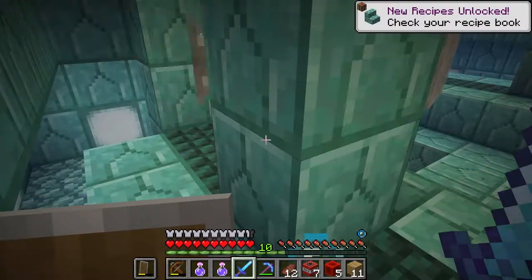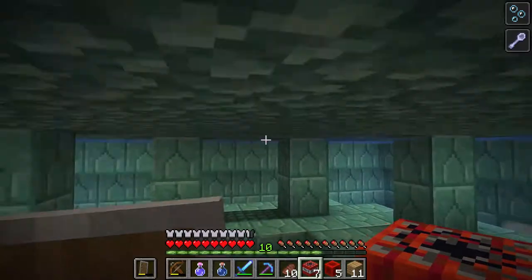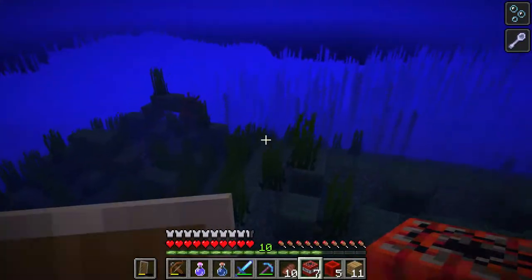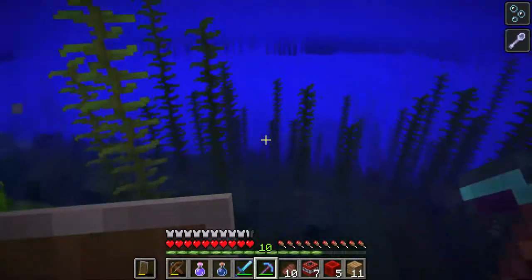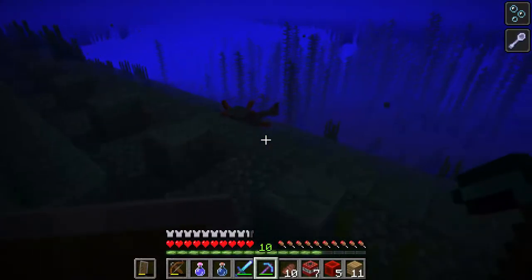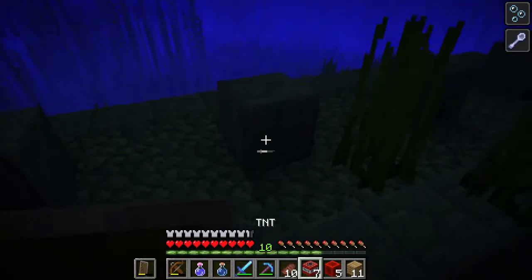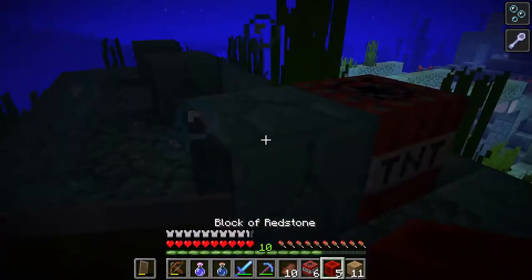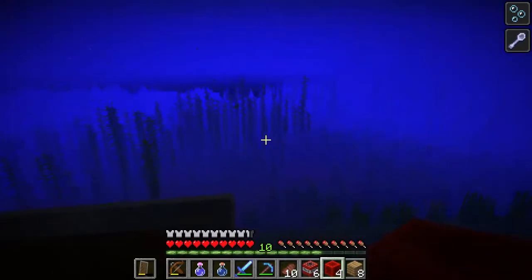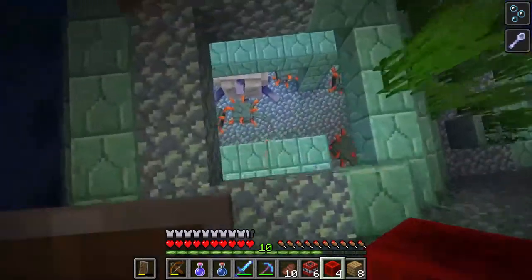I took out the first elder guardian and it was pretty fast. Now let me show you how you can actually remove these blocks and get to the next elder guardian. There are three elder guardians — I just took out one of them, so two are remaining. Because of mining fatigue, you can solve this problem by placing TNT, placing blocks all around, putting a redstone block, and getting out of there. That's an easy way to do this.